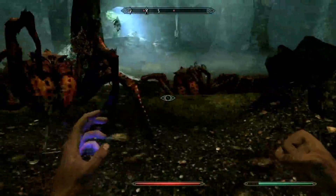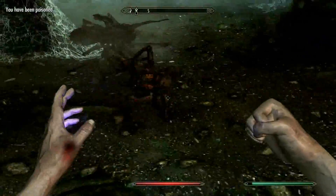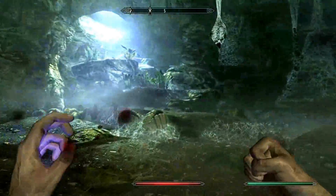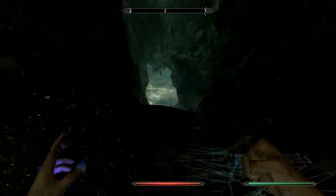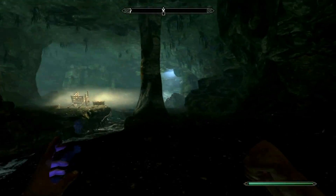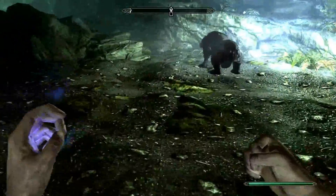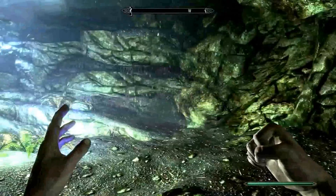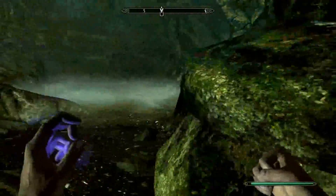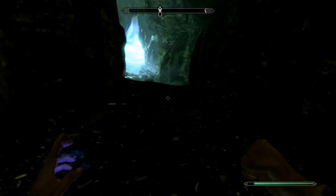Frostbitten spider is gonna get a frosty reception! The good thing about these powers is that when you use a shout normally you have to wait for it to regenerate, but these seem to work immediately - no cooldown time. Here comes the old grizzly - I can't bear it! Unbearable! Bear with me! Let's start with the bear puns.